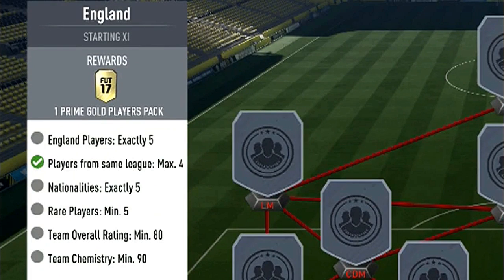For England, we need 5 English players, a maximum of 4 players from the same league — so we can't go all Premier League. We need exactly 5 nations, a minimum of 5 rare players, a rating of 80, and a chemistry of 90.